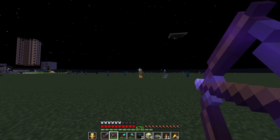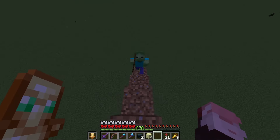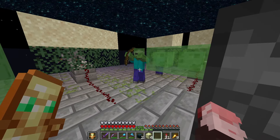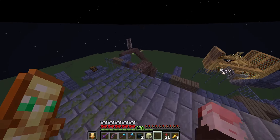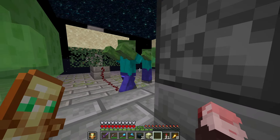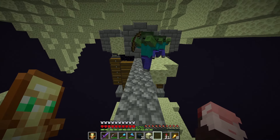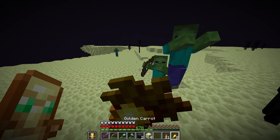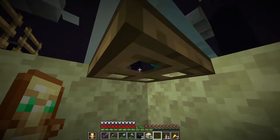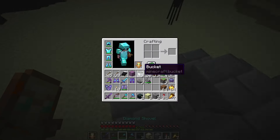I don't think zombie villagers work. Why does that one have a bow? That's one, that's two. I'll grab another one just in case - there's two more. All I have to do is get in the trapdoor. They are in.